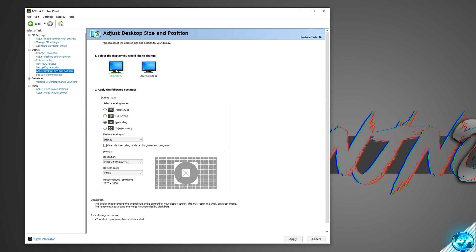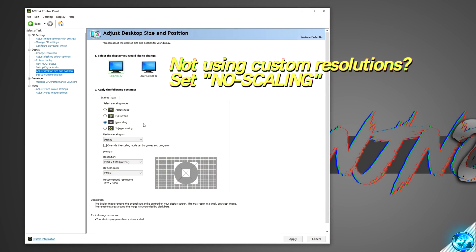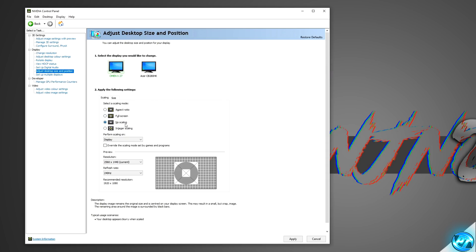Then navigate over to Adjust Desktop Size and Position on the left-hand side. Click on your main monitor. You'll have the option for Aspect Ratio, Fullscreen, and No Scaling. If you use any custom or lower-end resolutions than your monitor's native, keep this set to Fullscreen. If you have a 1080p monitor and play at 1080p, set this to No Scaling for the best performance, as GPU scaling won't be needed and will simply be taking up resources. Navigate to the bottom right-hand side and press Apply.